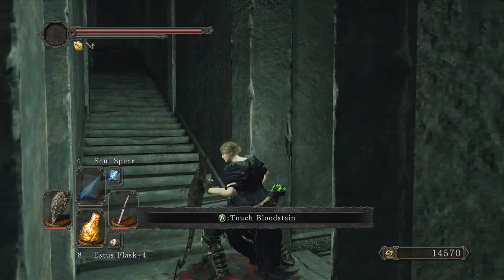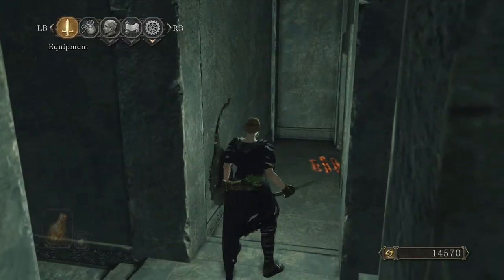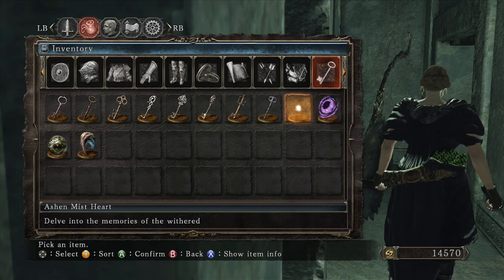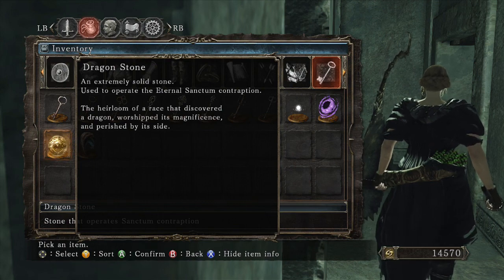I still did not find those corpses yet. Maybe they're in that locked room. Let's see what that key says. Dragonstone — stone that operates Sanctum Contraption. An extremely solid stone used to operate the eternal Sanctum Contraption, the heirloom of a race that discovered a dragon, worshipped its magnificence and perished by its side.